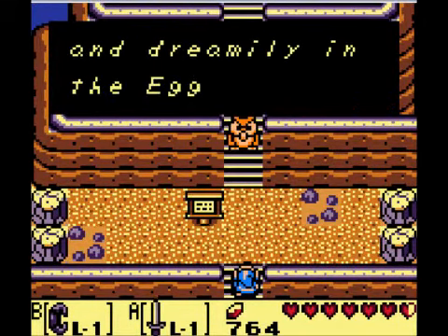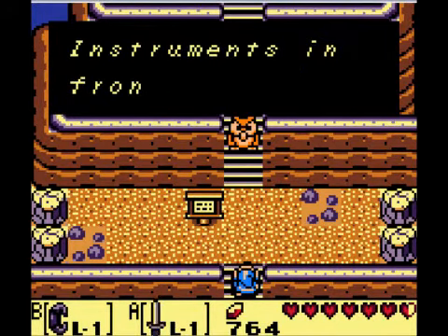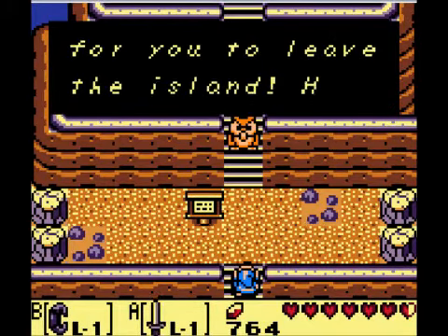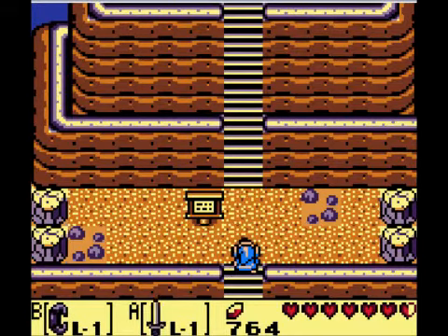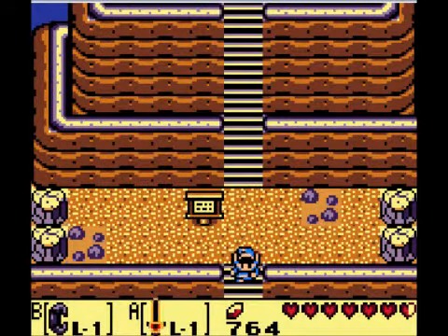The Wind Fish sleeps long and dreamily in the egg above. When you play the eight siren instruments in front of the egg, he will awaken. This, my friend, is the only way for you to leave the island. So yeah, basically like I said, up these steps right here is an egg but that's where the Wind Fish is sleeping, so until we get the next five instruments we can't do anything about that.